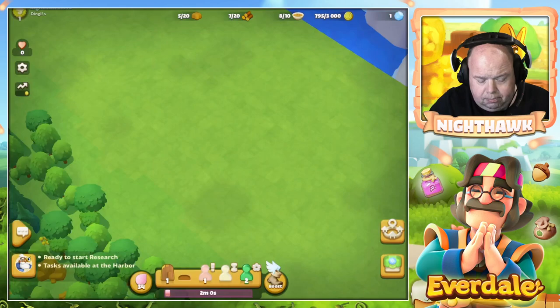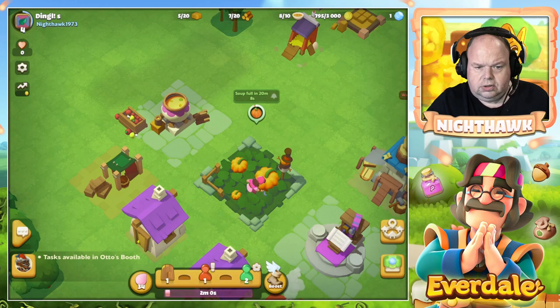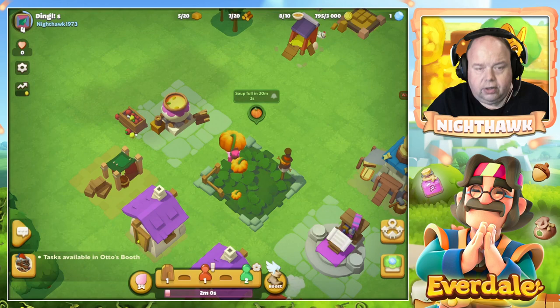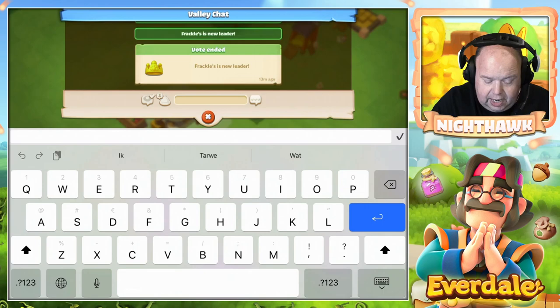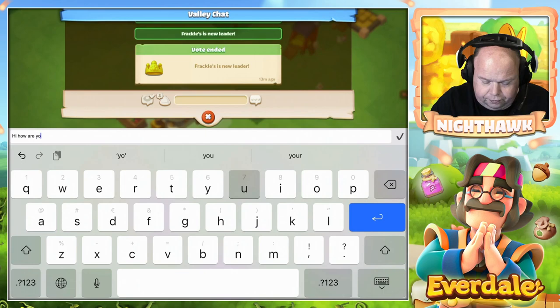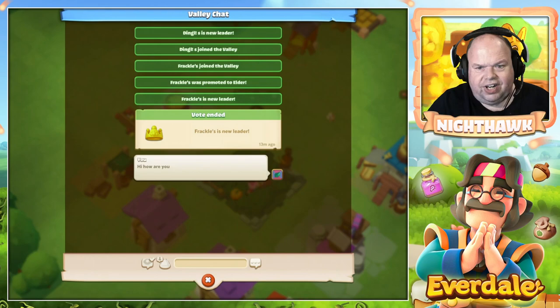So back to the place that I live in - my personal village. You can see something new on the screen. There are new icons. I have an icon in the left corner. There is a chat icon, and yes, we can chat in the valley. So I can say hi. Look at that - I am talking with Freckles. Freckles is a new leader.